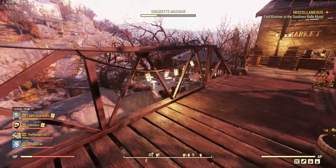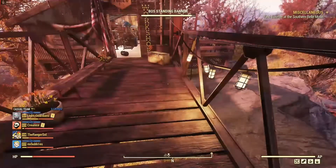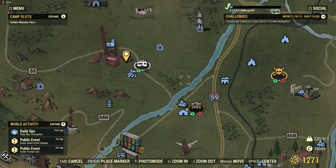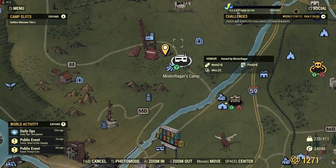Hello everybody and welcome to another Fallout 76 video. Today we're going to be farming acid in the forest. I know I posted an acid farming guide before, but we're going to show you how to grab some quick and easy acid.